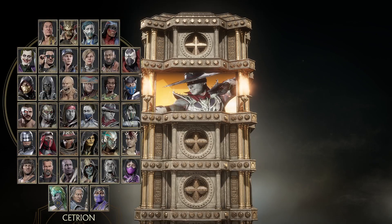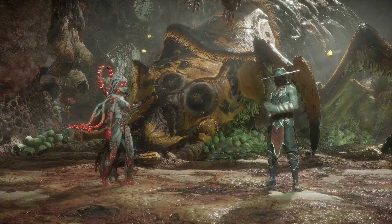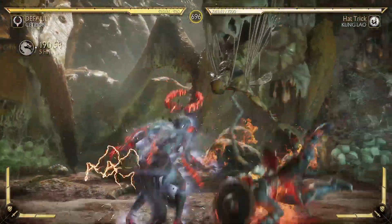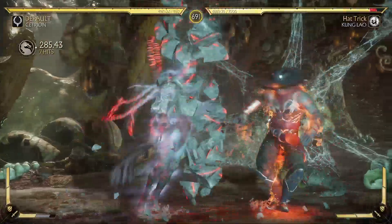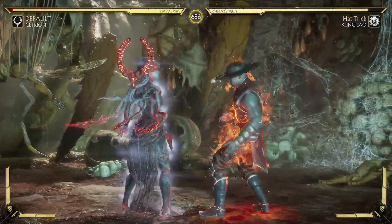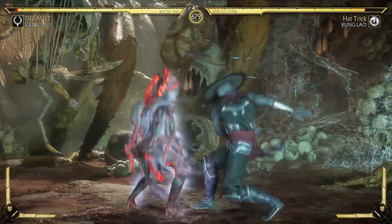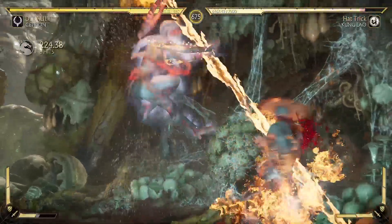I was showing off the wrong build earlier — there we go, this is the one we need. As you can see right there, it just triggered. Another one right there. Even though that's an ice combo, it still triggers. So if you're good with Cetrion, you get two elements.